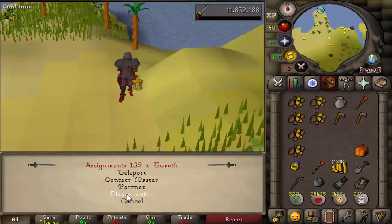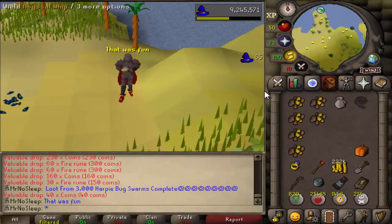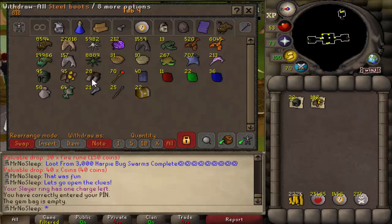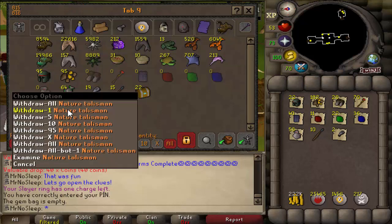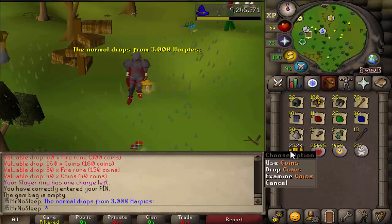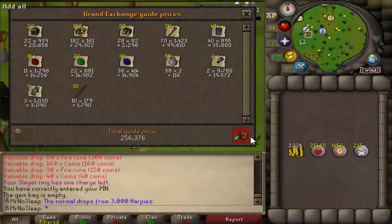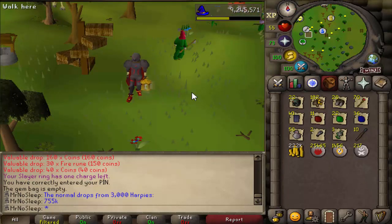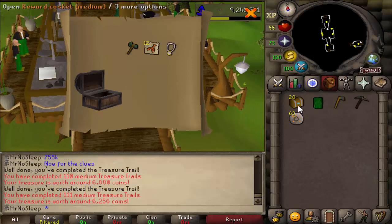Here we are — 3,000 harpies completed. RuneLite tracked all the kills, though not every kill received a drop, so the kill log in the slayer ring was the most accurate source. After subtracting placeholders already in the bank, the final loot totals include: 40 mithril chain bodies, 70 staffs of fire, 58 jugs of wine, 222k cash from ring of wealth and alchables, 25,000 fire runes, and an overall price check of 755k from 3,000 harpy bug swarms.